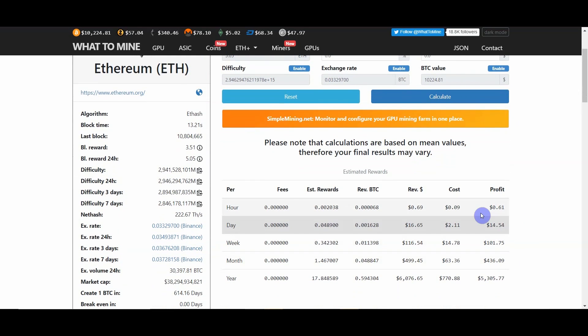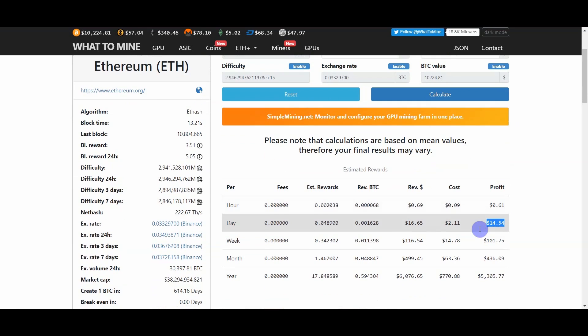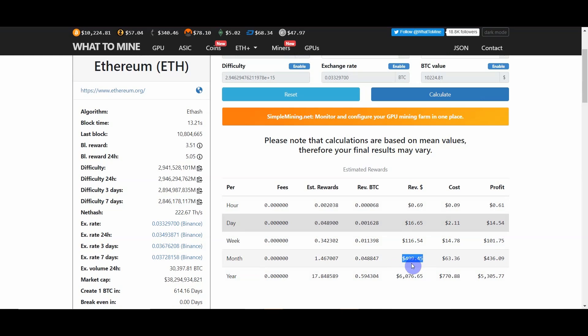We are able to make $14.54 every day in profit after the electricity cost of 10 cents per kilowatt hour. In one month we will make $436 profit, or $499 in total before electricity costs. In one year you are predicted to make $6,000 if Ethereum holds its price — and if Ethereum goes higher, your return will be even quicker. Overall these are really good numbers, and it is impressive how much this mining rig can make back.